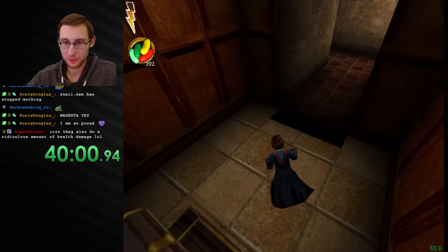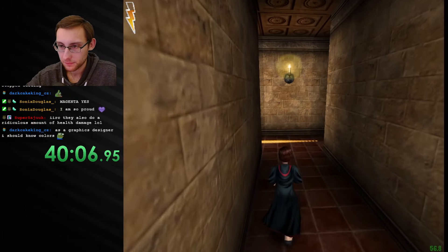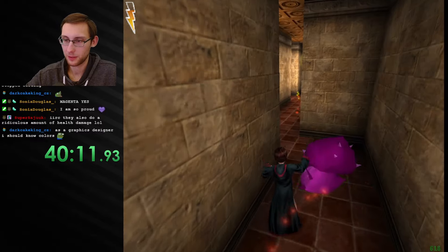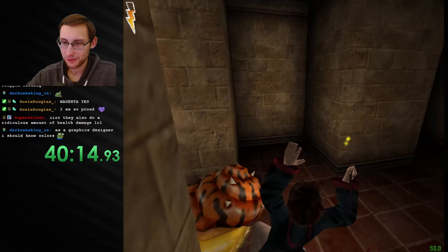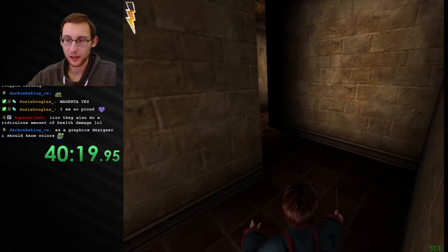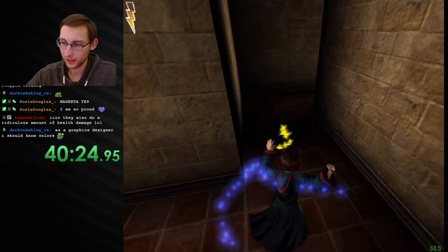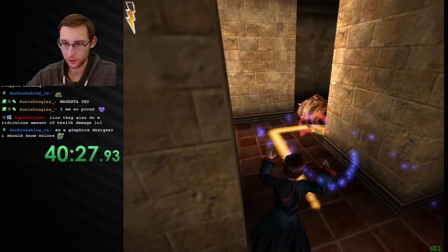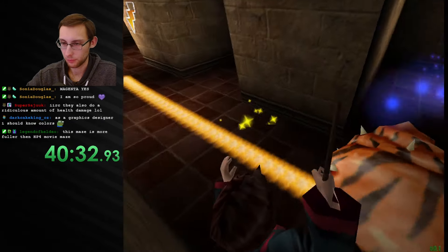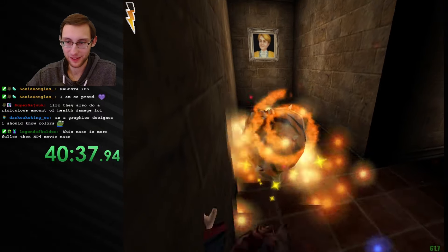Yeah they do a lot of damage I think. What — why did that take 20 years to trigger? Okay, at least we found a secret. But where are we going? I've even checked every wall in case you can walk through. Oh my god, I hate this. Is it not the Lockhart portrait? Do I have to push a snail? Oh, holy crap — they bust! More creatures in this maze than in the HP4 movie.